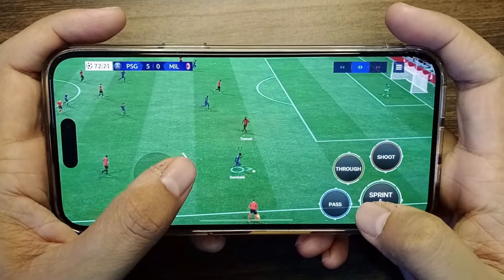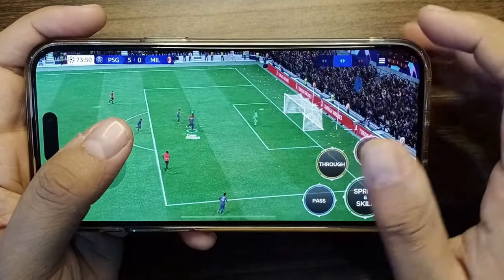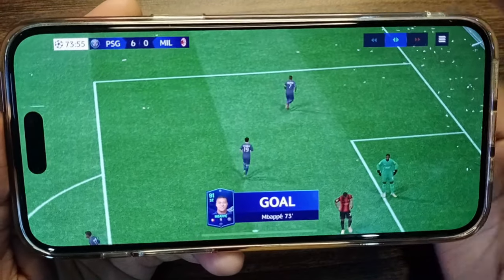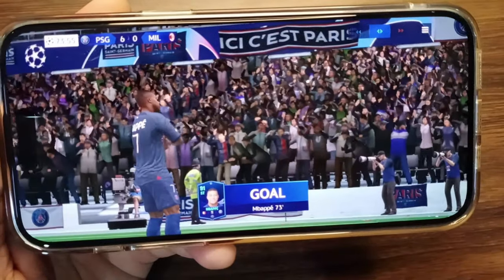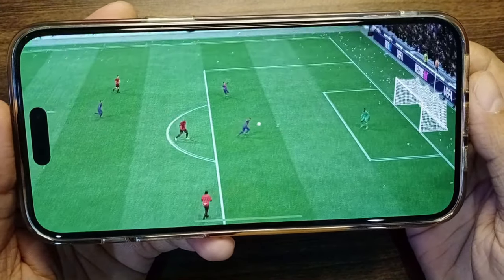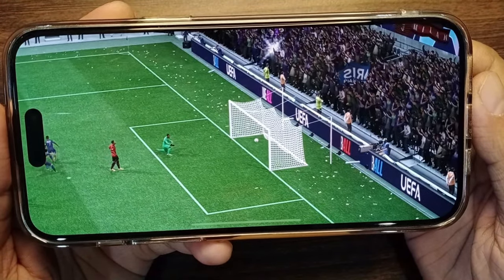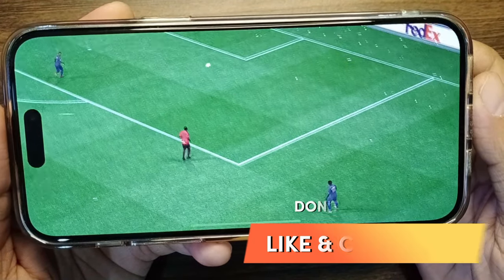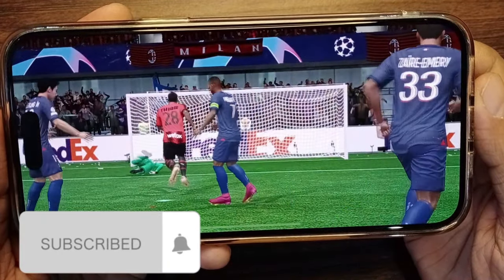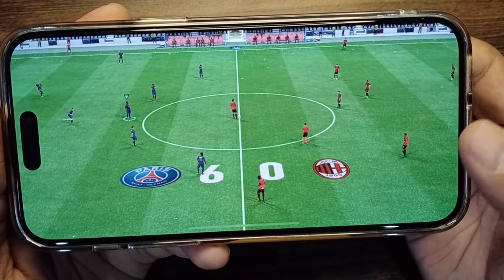When you are crossing the ball inside the box from the right wing, swipe in a manner that it looks like the letter C facing downwards or an inverted letter U. The swipe technique is different when you cross the ball from the right flank, so make sure to perform the swipe accordingly. I hope you like the handcam version of the skill. If you want me to do a handcam version of another skill, let me know in the comment section. Don't forget to subscribe — we have crossed 50,000 subscribers and I thank you all for completing this goal.